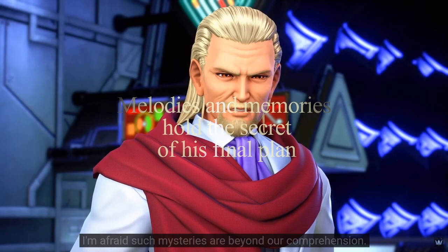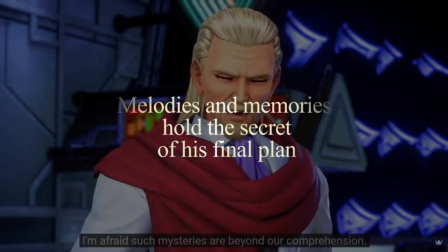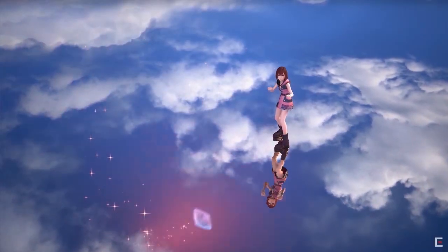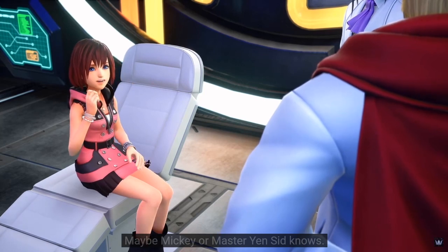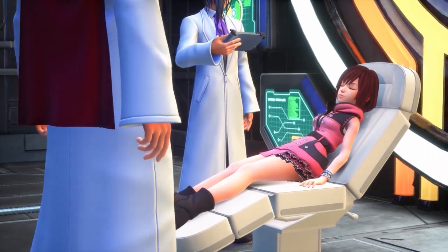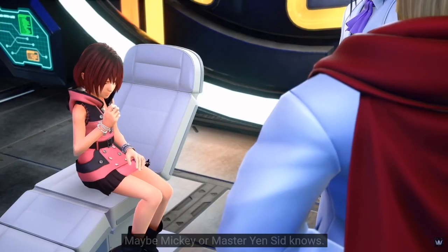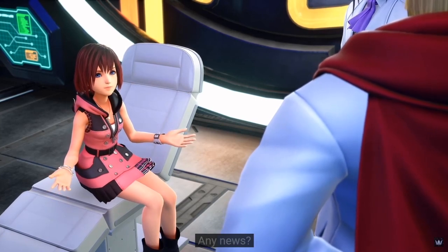The trailer opens with a quick recap of the ending of Kingdom Hearts 3 — we sealed away Kingdom Hearts, but Kairi states it was still far from over. The text on screen states that melodies and memories hold the secret of his final plan, likely referring to Xehanort. The scene after shows Ansem the Wise telling Kairi that such mysteries are beyond their comprehension. I assume they're talking about Sora's disappearance and how they will find him.